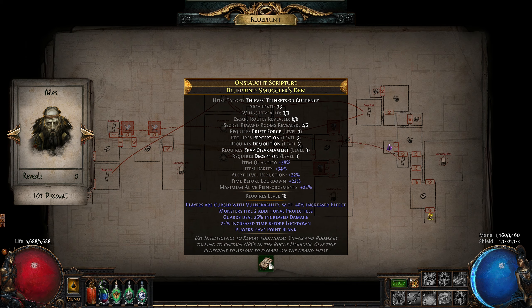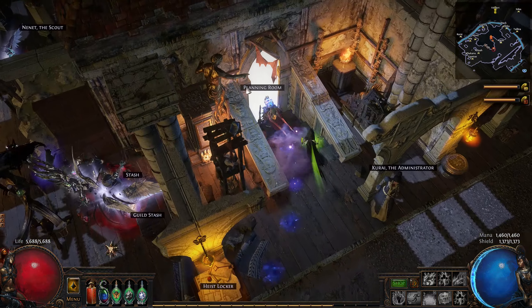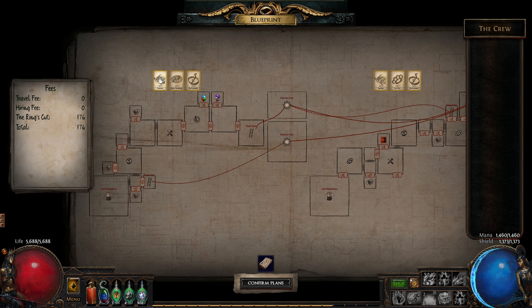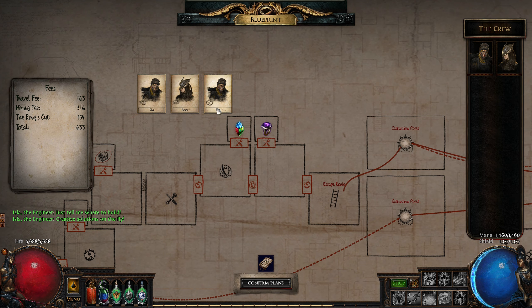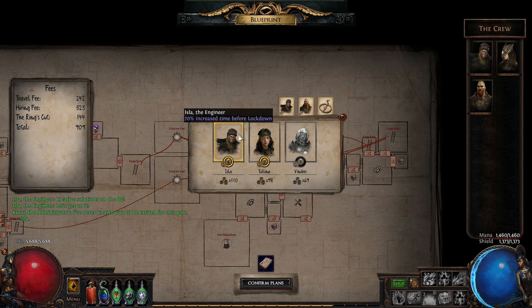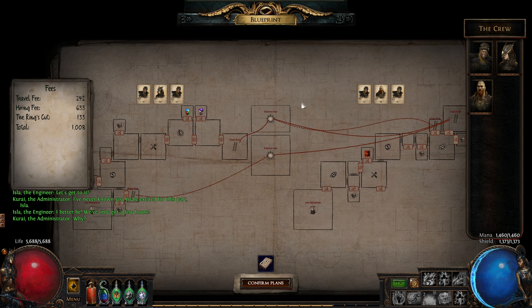Once you're happy with your blueprint it's time to decide on the team of rogues that will accompany you, and this is done in the planning room. This time you won't bring just a single crew member as grand heists require several different skills for each wing. Still, each rogue does have multiple skills and certain grand heist wings might require two or more jobs that can be performed by one and the same crew member — in this case you can actually select them multiple times. If you have the same rogue present twice in the same heist wing team, their perk and gear bonuses will apply twice multiplicatively.